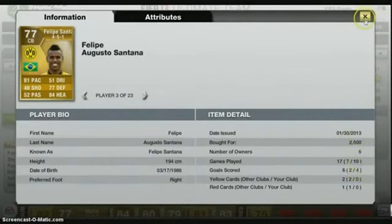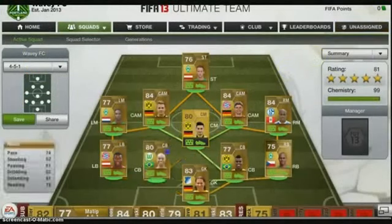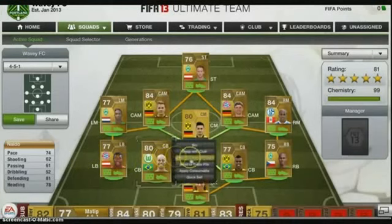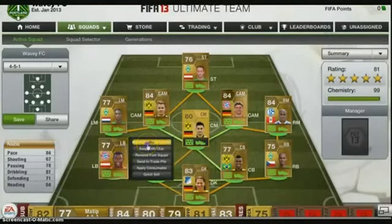Next is Noda — I picked him up for 1.1k. He's got 198cm, which is extremely tall for a defender. He's got 74 pace, 81 defending, 78 heading. Felipe Santana and Noda's partnership are just absolutely beast.